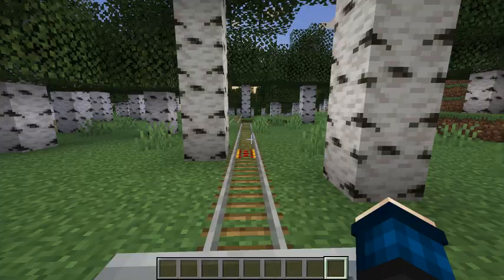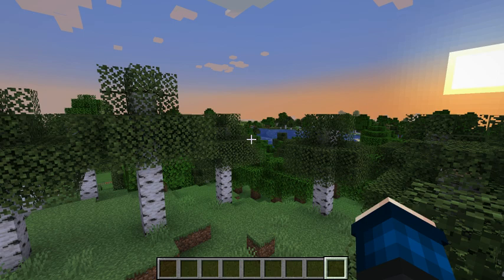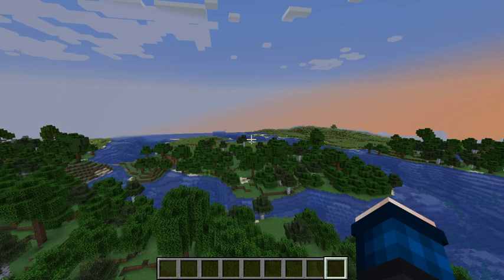So without further ado, let's hop out of the train here and let me get rid of it. I am going to fly over to what I call my test island, where I test new ideas before I actually implement them on our railroad. This will also be the area where we learn to build railroads.